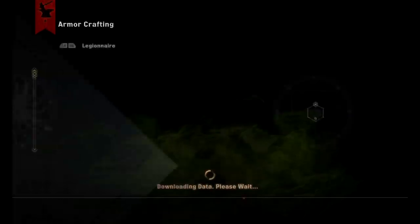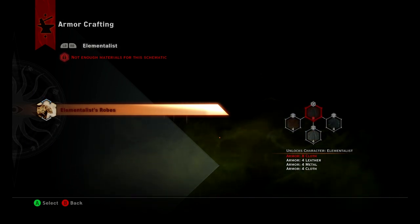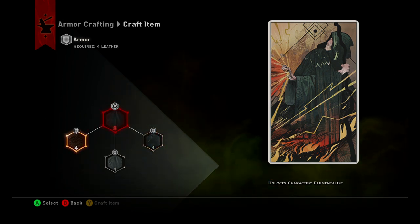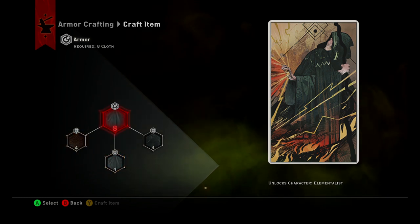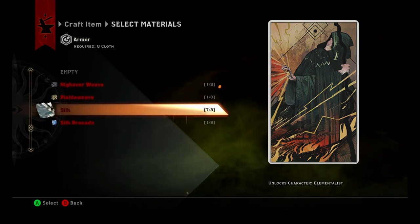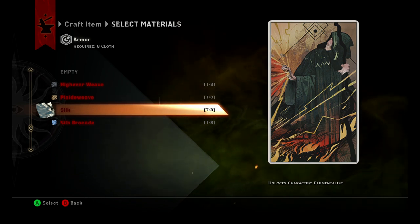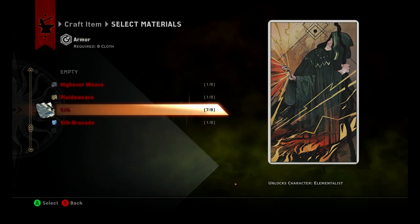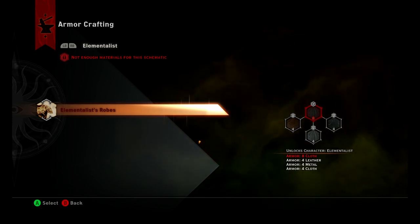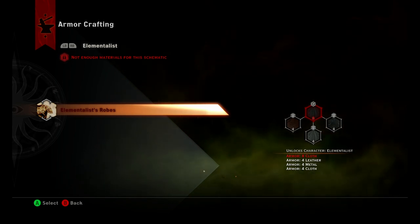So let's go back to the armor crafting. Say I wanted to make an Elementalist — you can tell the requirements are in the bottom right. I need eight cloth, four metal, and four leather, and then another four cloth. I don't meet the prerequisite of eight cloth; I only have seven. And as you can tell, you can't mix and match — you need eight cloth of one certain kind. So I need one more silk to make the Elementalist. And you can tell on the bottom right it says 'unlocks character Elementalist.'